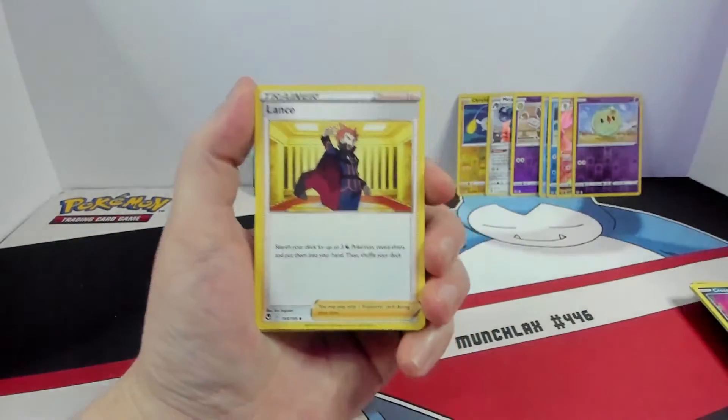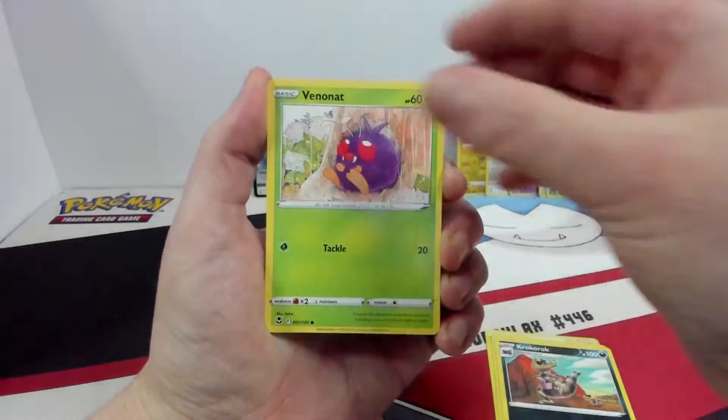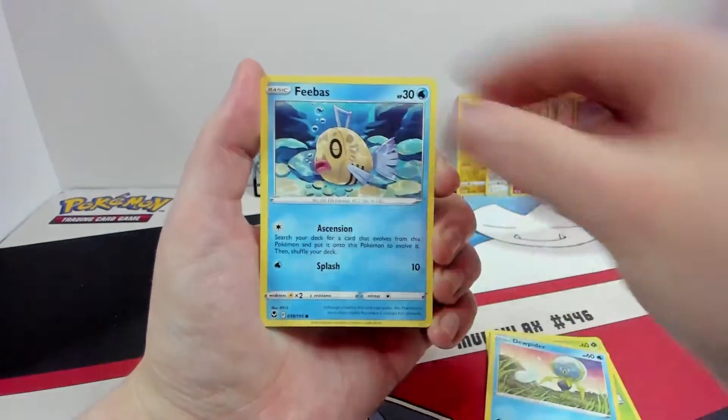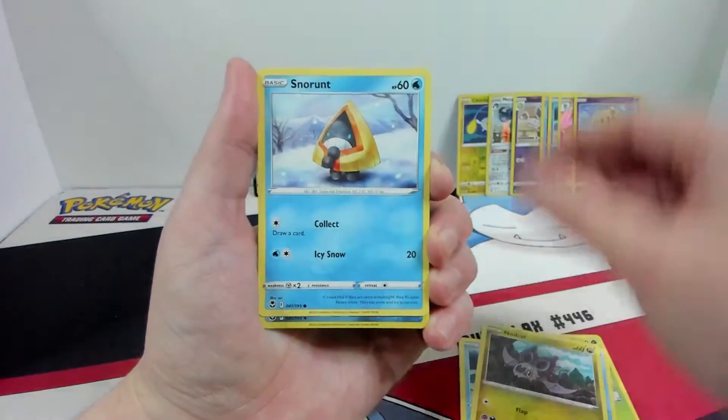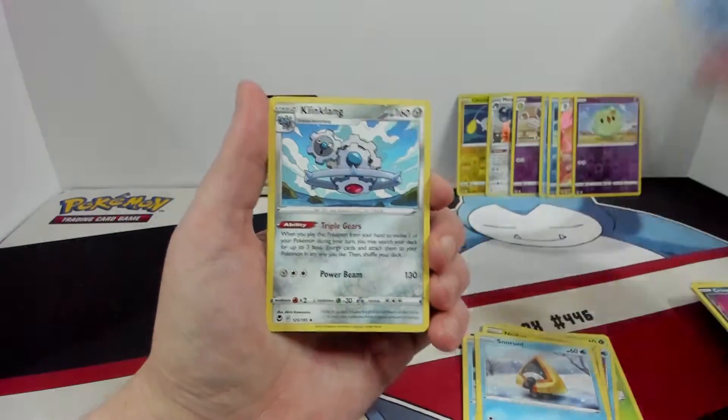Here we go. Lance, Clang, Crocorrock, Venonat, Doopbiter, Phoebus, Noibat, Snorrent, Reverse Fion, and a Kling Clang.